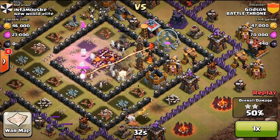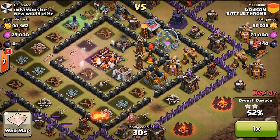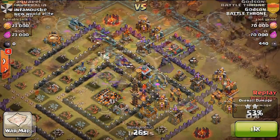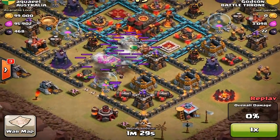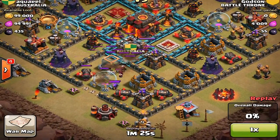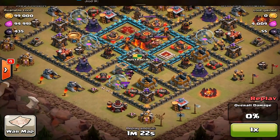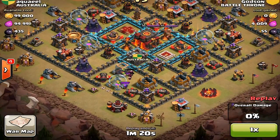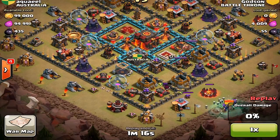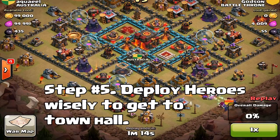So we have four steps down: getting the heroes out of the way, using golems as tanks so your wizards can clean up the building structures around them, making good use of your wall breakers sparingly so they don't all go into one spot — use them two or three at a time — and then using your spells wisely so your troops become more effective.